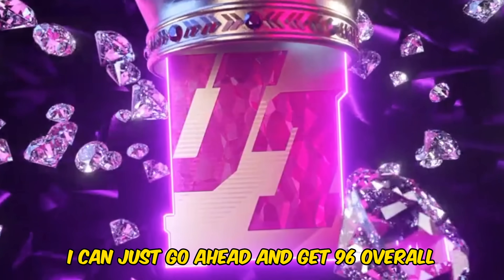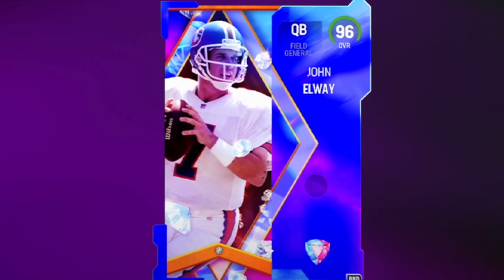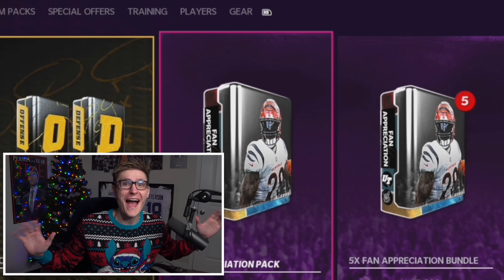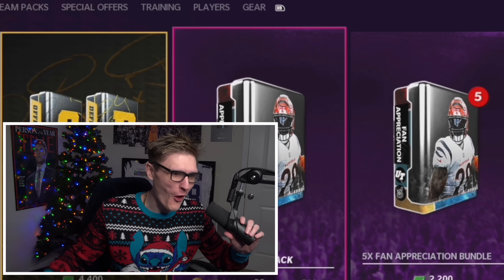Except we still need to pull a 96, a 97, a 98, and a 99. For the 96, I can just go ahead and get 96 overall John Elway — the most expensive card in Madden 22. And for 97, 98, and 99, we're going to go back to Madden 22 and pull all three of those.